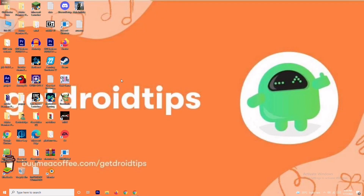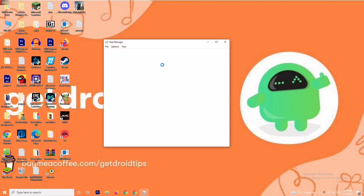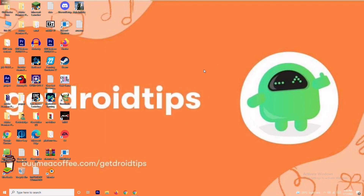If it's still not working, we have solutions three and four. Solution three is about closing background tasks. If anything running in the background is draining performance, you'll have trouble on the loading screen. Right-click the taskbar and open Task Manager. For example, Adobe Premiere Pro is running in my background because I'm editing the video. If any task isn't needed, right-click it and select End Task. Go through them one by one and this should most probably fix the issue.